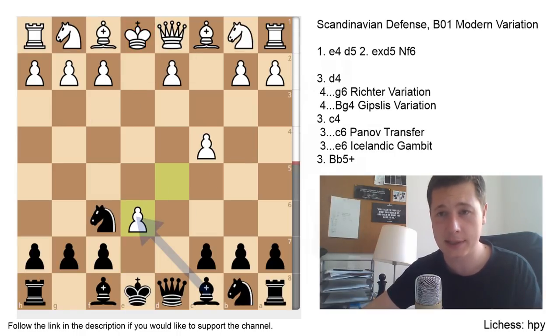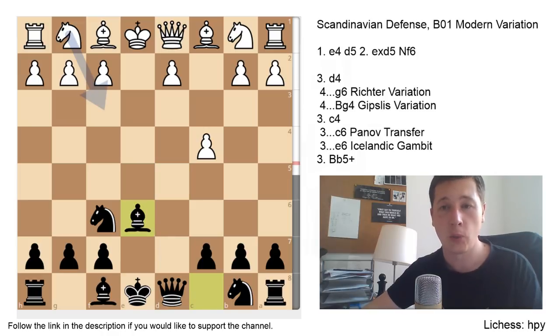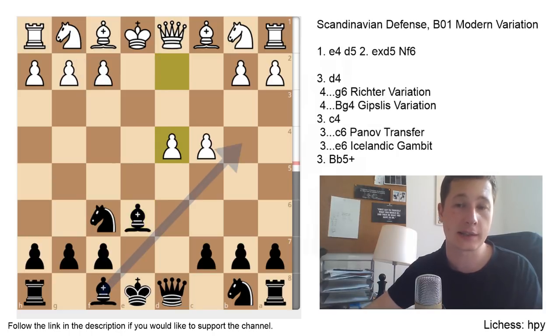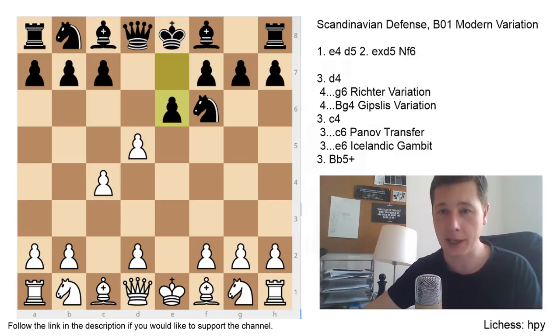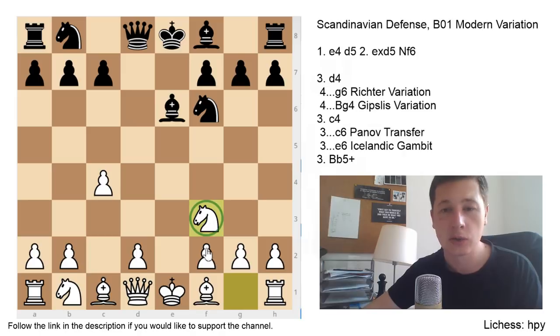So after e6, dxe6, Bxe6 — one mistake led from the position being better for white after d4 to black being equal or slightly better. You have to be precise against the Icelandic Gambit, but if you know what you're doing, you'll basically be better every game. Remember the move knight to f3 — you want to be able to castle after Be2. You don't really have to expand immediately, and you can even play d3, which is solid enough.